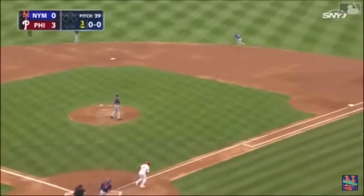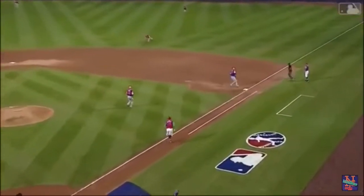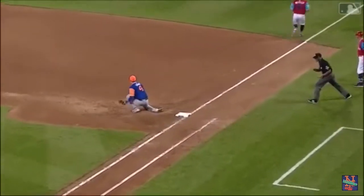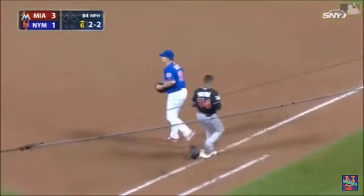He hits the first pitch toward the middle — nice play by McNeil, spins around and throws him out. And he'll get a first pitch ball in play that results in a fine play by McNeil the whole season long. Sierra grounds toward the hole, nice slide by McNeil, and he got him.